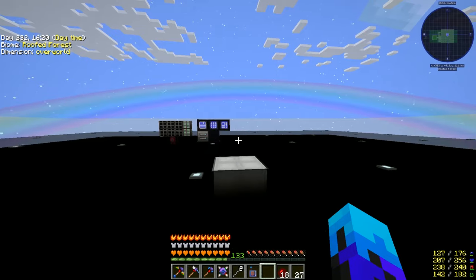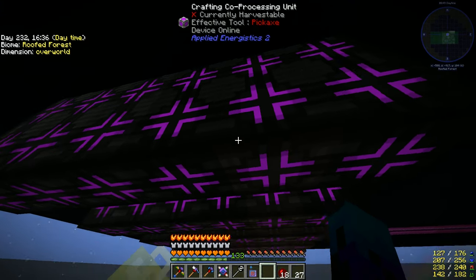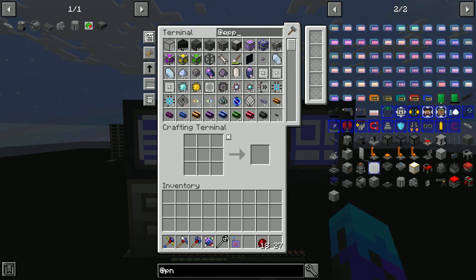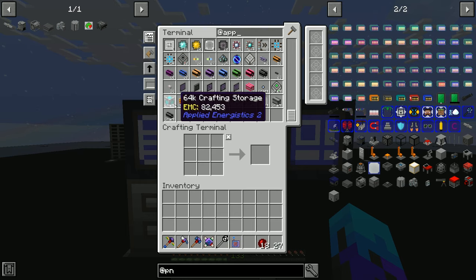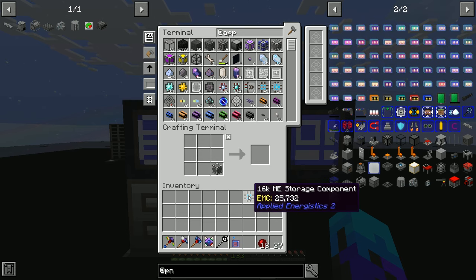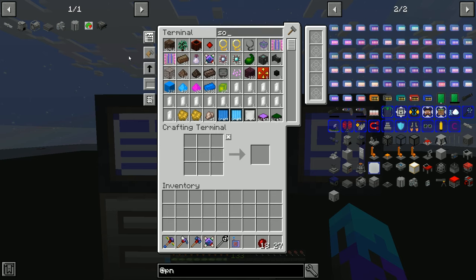I repositioned things so I can read the crafting monitors easier and made them larger. I can do a larger print job now — there are loads of crafting co-processing units. I upgraded the memory to 64k crafting storage so I can do larger print jobs. The old ones — you can just take out the actual storage component so nothing is wasted.